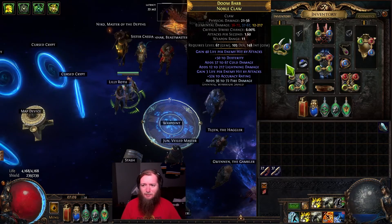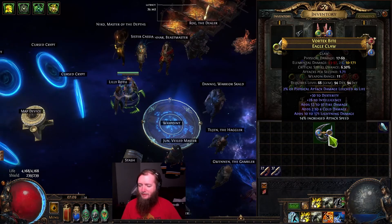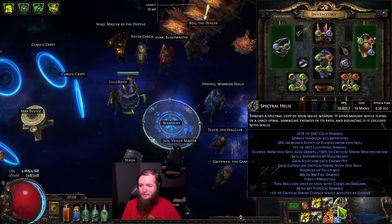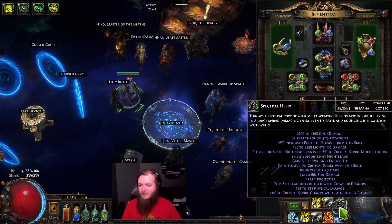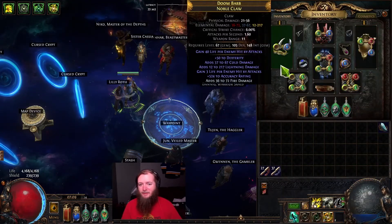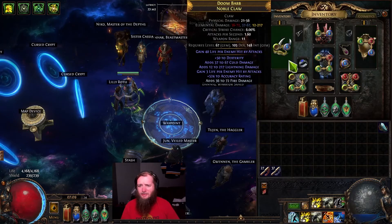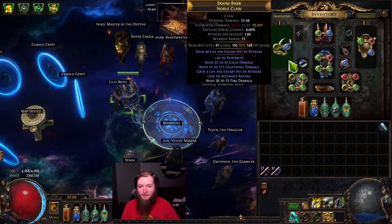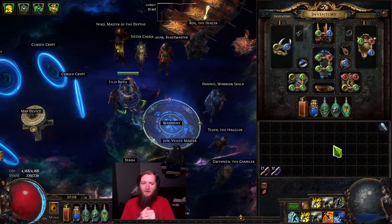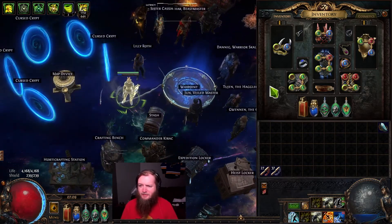I got a slight upgrade in the claw I had from yesterday. I put attack speed on this, so currently this sits at 28,369 DPS versus 26,837. So it's not a huge upgrade and it's a loss in attack speed, but it wound up being slightly better. I'm still desperately in need of a good weapon, and I'm starting to feel the wall in lower red maps — I'm starting to struggle there.